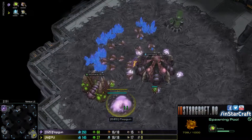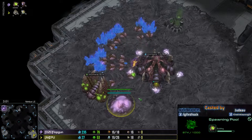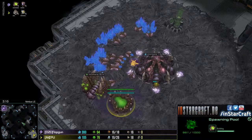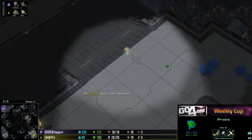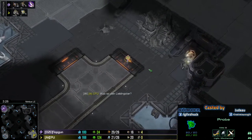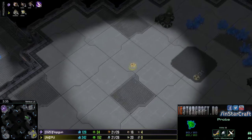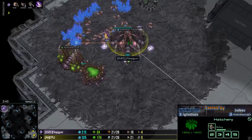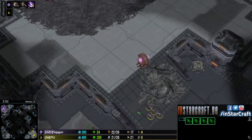It's a pretty early pool from Flopgun. I don't really know why he's taking that pool so early, since the distances on this map are particularly long and you have this ramp which you can block with only two or three structures depending on placement. It's very difficult to pressure any opponent that can wall off his ramp. He's now trying to get Zergling speed - maybe just for map control or to defend against gateway all-ins.